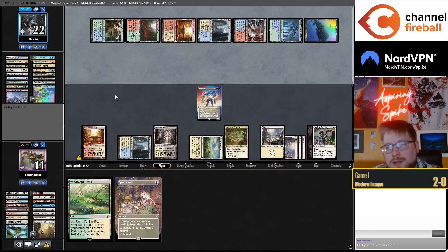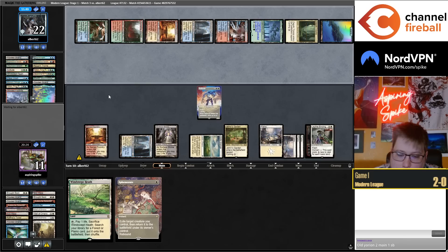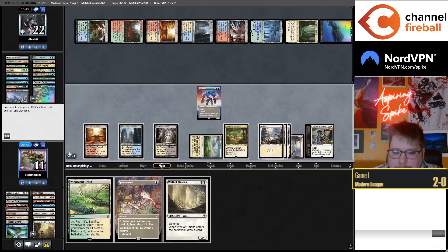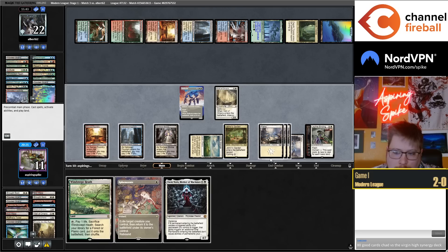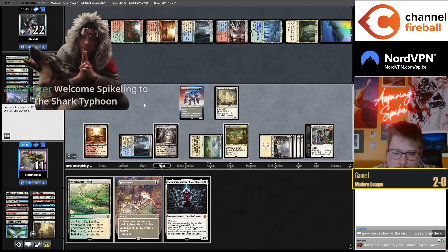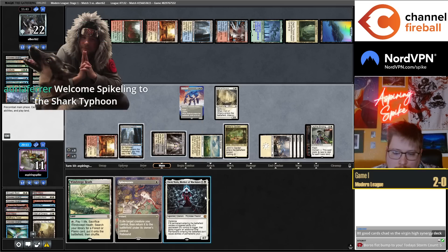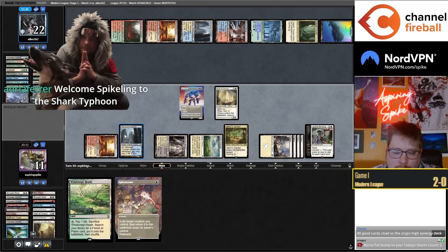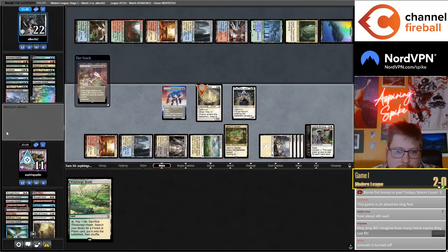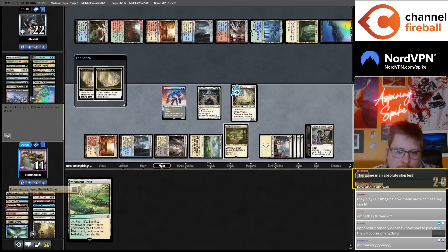Golos spectral still would find me Emeria. Let me just Ephemerate this Wall of Omens now. I just have Norn in play against their whole deck, yeah — I'm not drawing a card anymore. We'll see if they have three Verdicts.